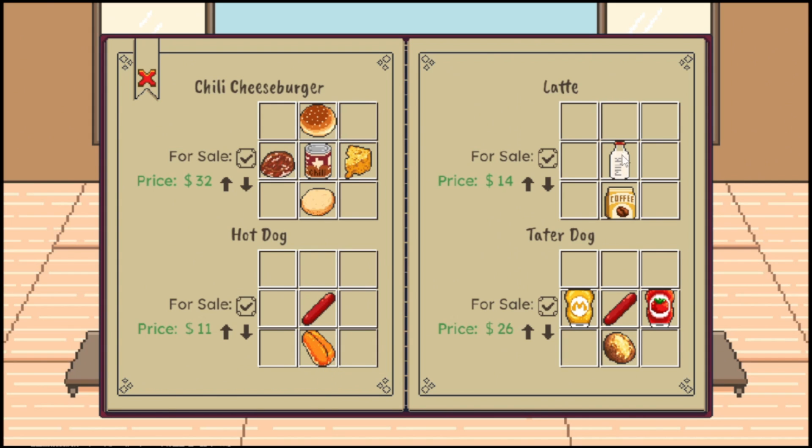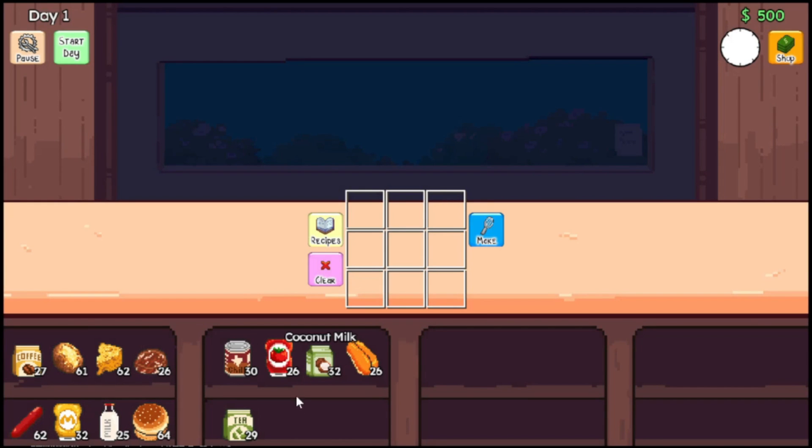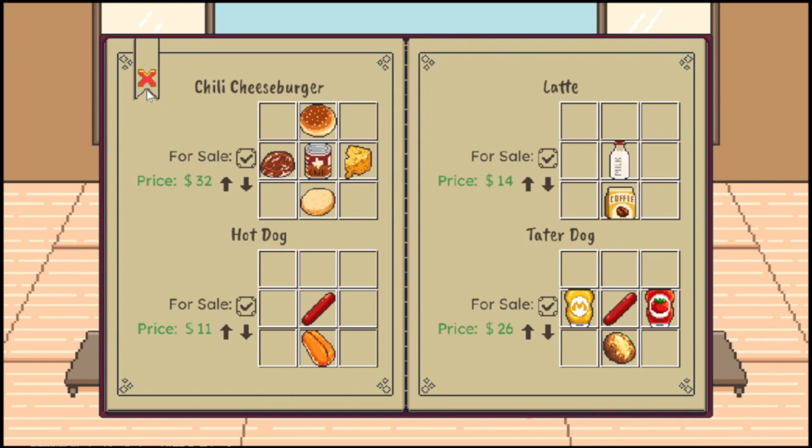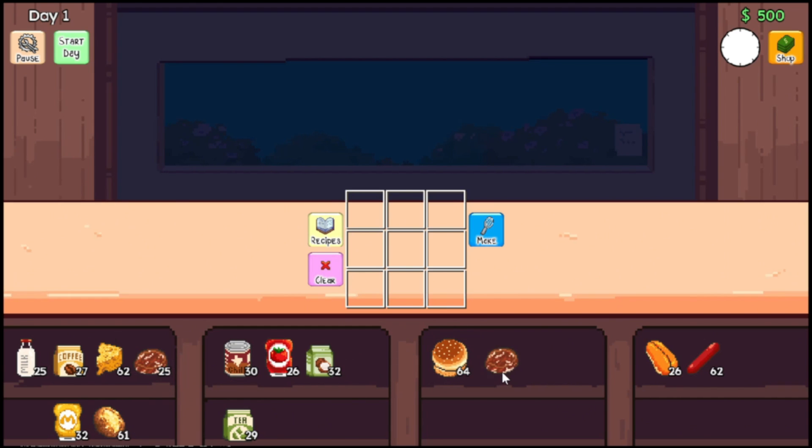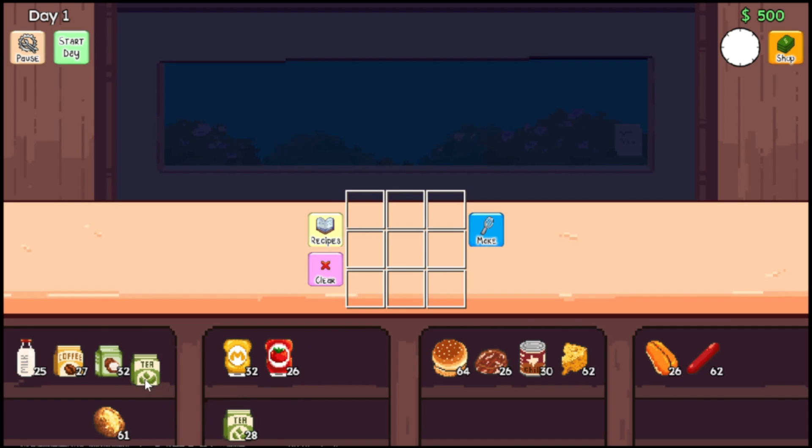Hoping that's a sub bun. And then we have a latte with milk and coffee. A tater dog — so we have mustard, a hot dog, ketchup, and it looks like a potato. Something as simple as a sub bun and a hot dog. What are the other recipes we have? We have the burger bun, burger patty, chili, and cheese. We have mustard and ketchup. We also have coconut milk, tea, and the potato.